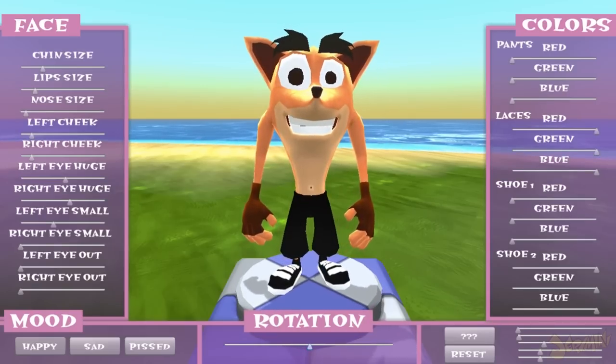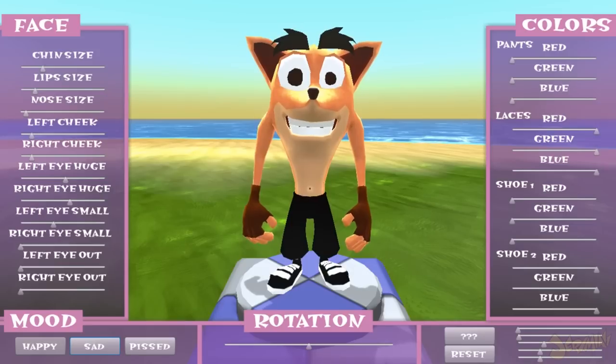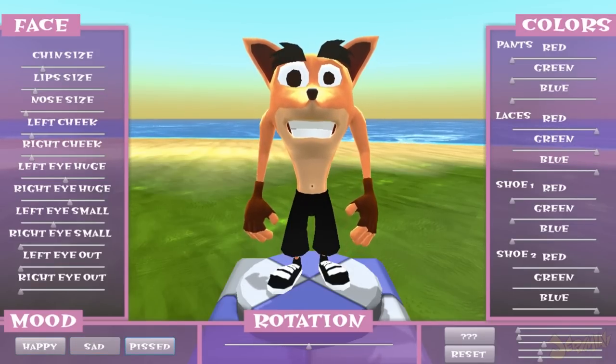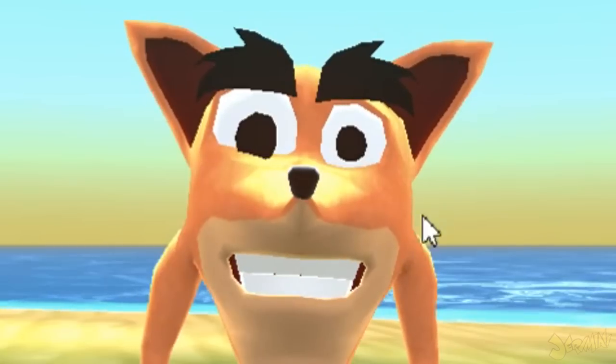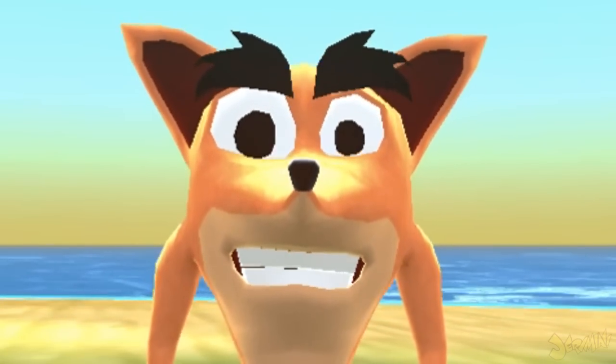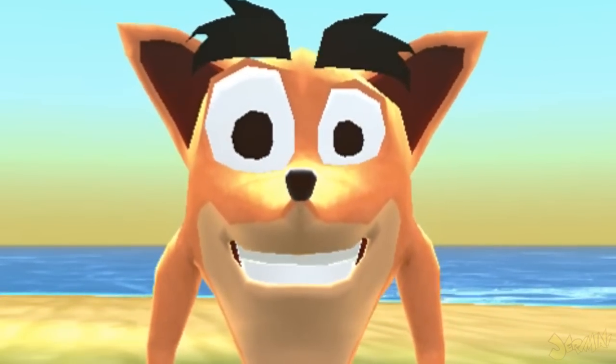Here are some emotions you can pick. Right now I have it on happy. Here's how he looks when he's sad, and here's how he looks when he's pissed — it looks like his eyes are twitching, both of them. I love that.